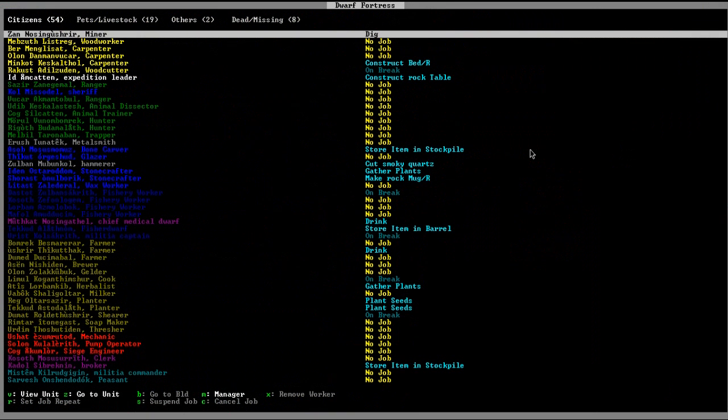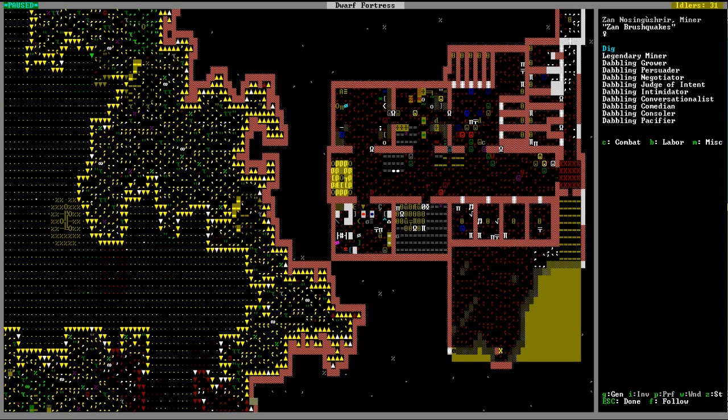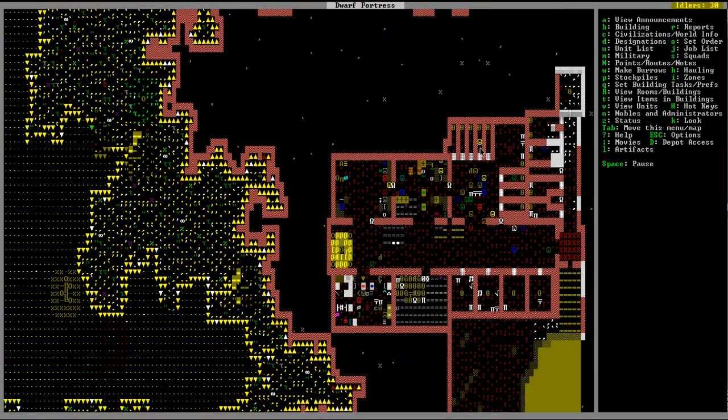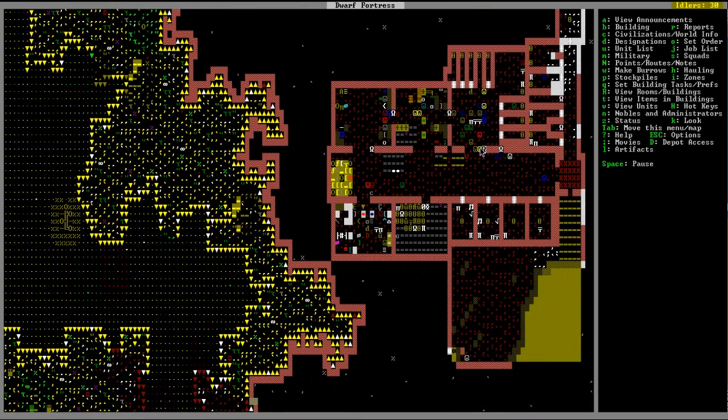Where's my mason, my miner? Let me go to unit. Here he is — he must have just gotten off break. Man, this dining room is getting crowded — we're going to have to make a bigger dining hall. I really didn't expect to survive this long, long enough for a population explosion of dwarfs.